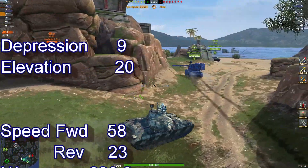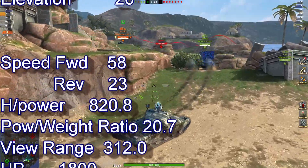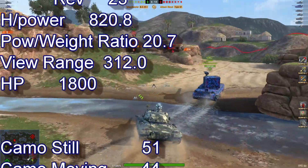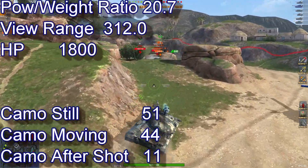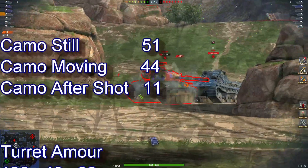Speed 42 to 58, reverse 23, power-to-weight ratio of 20.7, view range of 312. Available hit points 1,800. Camo stationary is 51, moving 44, and after shot 11.